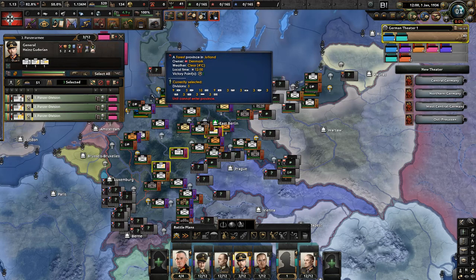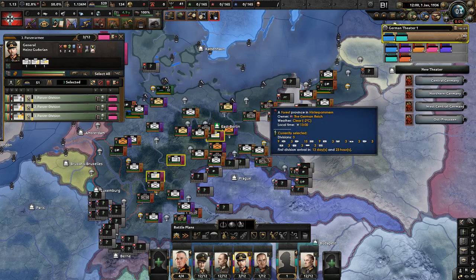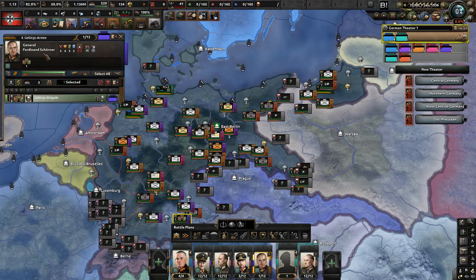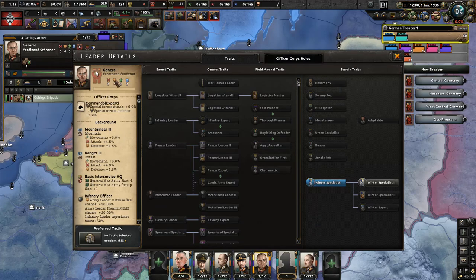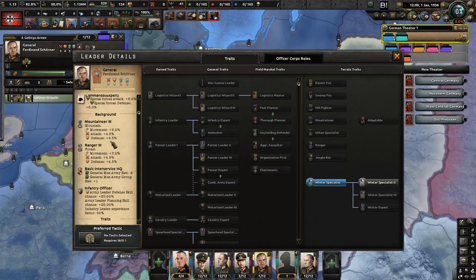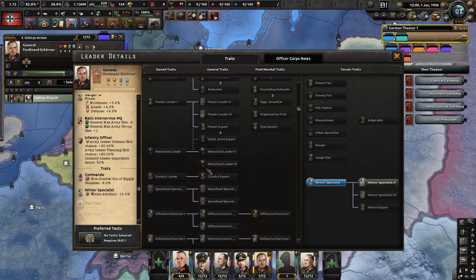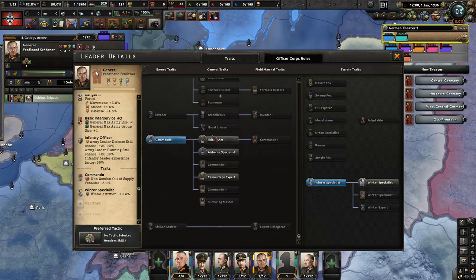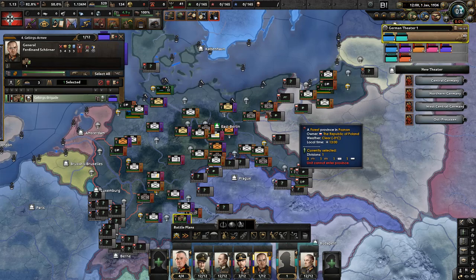For the Panzer Army we have General Heinz Guderian, who was actually the father of tank divisions in Germany. For the mountain army, we have General Ferdinand Schörner. I didn't recognize his name at first, but checking his stats — he's level 4, has mountaineer and ranger traits giving huge bonuses in forests and mountains, is also an infantry officer with commando and winter specialist traits. He is an absolute ace as a commander for the mountain army.